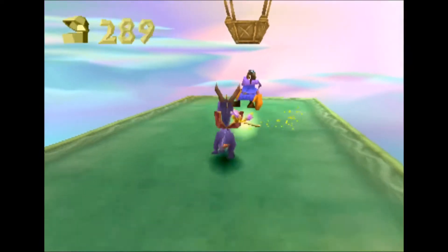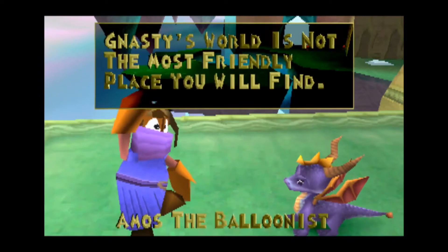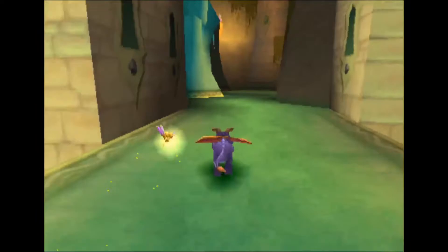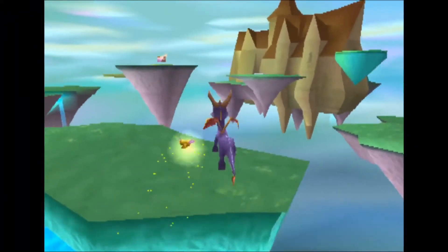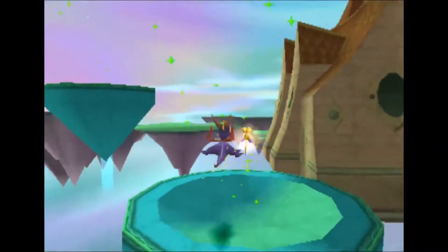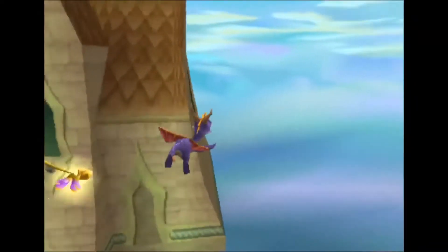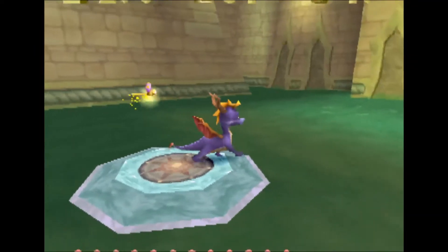You'd think they would have some humility about being turned into statues — not at all. I could just leave and go straight to Nasty's world, but I'm not gonna do that. It's based on overall completion — each balloonist has a different gate, like some require freeing this many dragons or getting this much treasure. I found it but at what cost — that was my own fault.